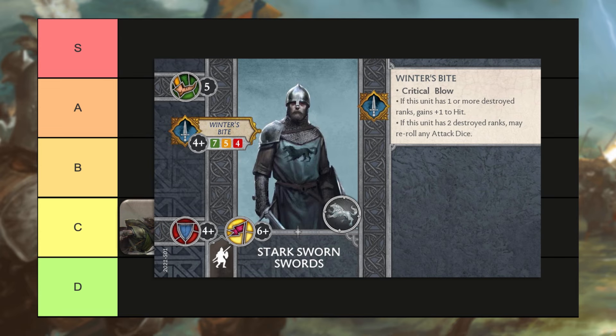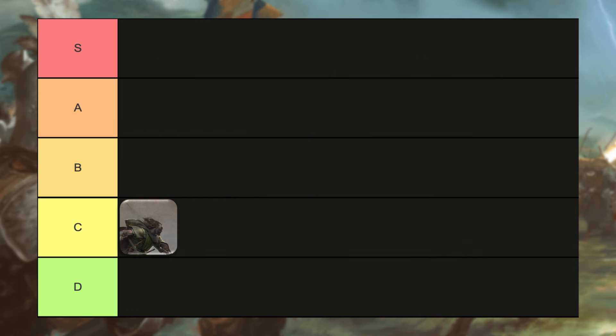Moving on to the Stark Sworn Swords, a five-point infantry unit. There's not a whole lot to say about them. You could compare them to the Brotherhood Men-at-Arms, who are quite a bit better. For one point more, you get a lot more out of the Brotherhood Men-at-Arms — you have access to Sundering, which is great, and the Men-at-Arms don't take up your one Stark or Baratheon slot. The Stark Sworn Swords don't differentiate themselves enough, despite being one point cheaper, so I'm dropping them also into C tier with the Kranogmen Trackers.